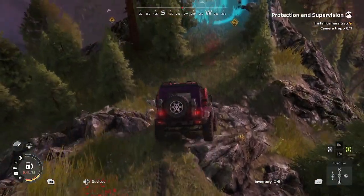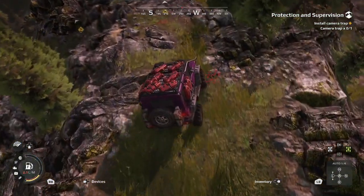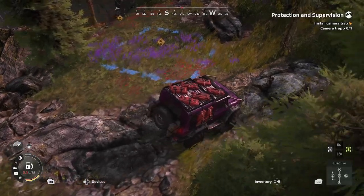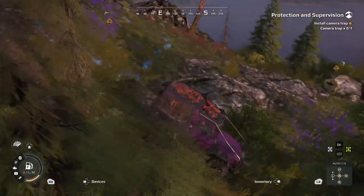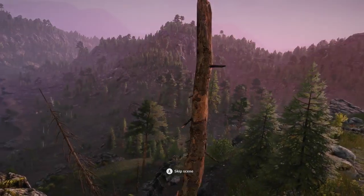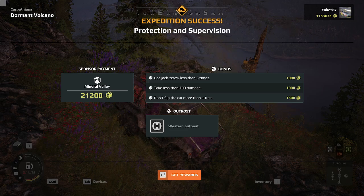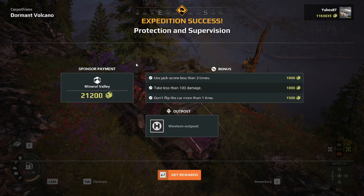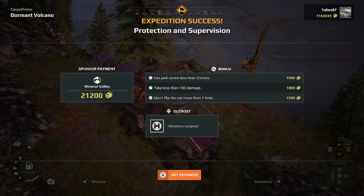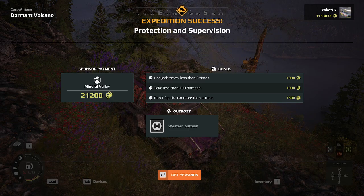We're going to slowly make our way down to the next level and go right over the back side — this is another ramp with some rocks. Try to go as slow as you can; if you go too fast it would be pure chaos. We're going to line up and park on this little blue square and turn in camera trap number two, and that is going to complete the expedition. This expedition unlocks free roam and a new outpost — the western outpost. No upgrades from this expedition, but it's a fun one and you're going to want to get this outpost opened as soon as you can — it's a great starting location. Hope you guys enjoyed this guide, let me know what you think, and I'll see you in the next one!